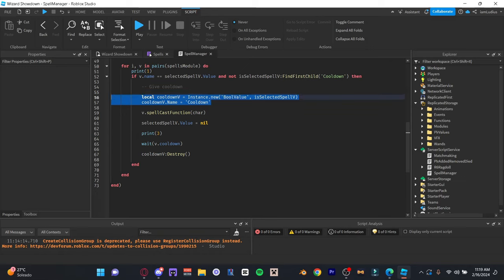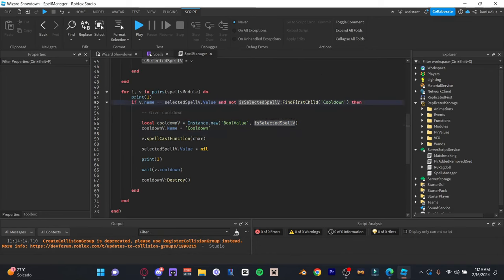How does the cooldown actually work? You just add a condition: if there is no instance called 'cooldown' inside the key that the player just pressed in the player values folder, then the spell fires. Create an instance called 'cooldown', store it inside the key, and check if that instance exists. If it doesn't exist, the key is not on cooldown. That's pretty much all you have to do - it's pretty straightforward.